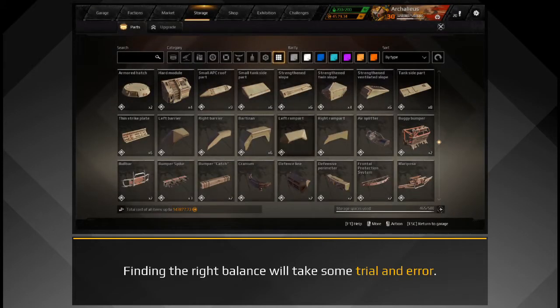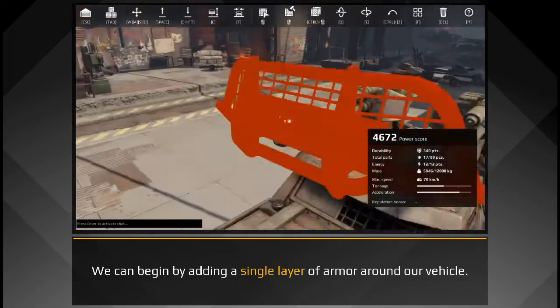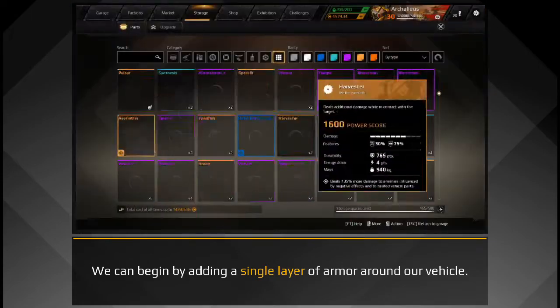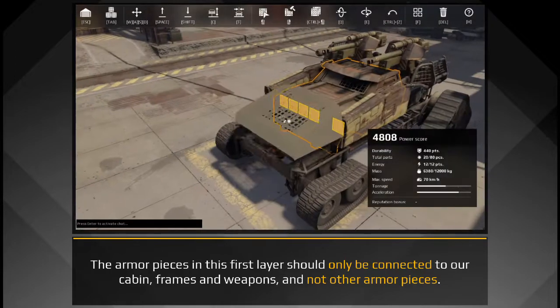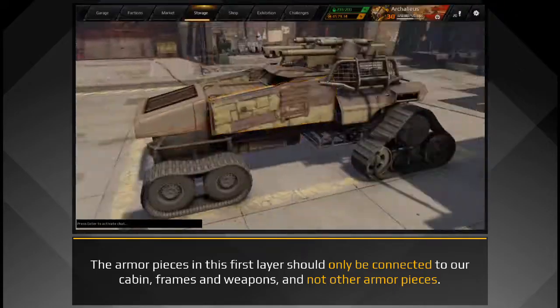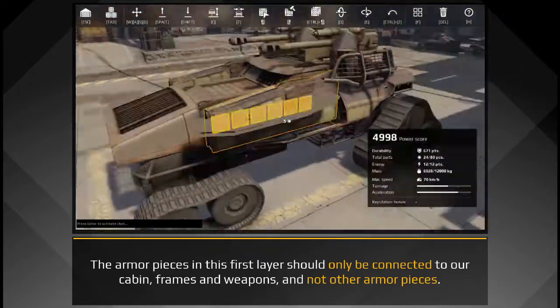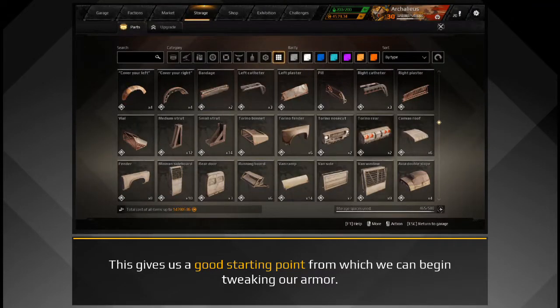Finding the right balance will take some trial and error. We can begin by adding a single layer of armor around our vehicle. The armor pieces in this first layer should only be connected to our cabins, frames and weapons, and not other armor pieces. This gives us a good starting point from which we can begin tweaking our armor.